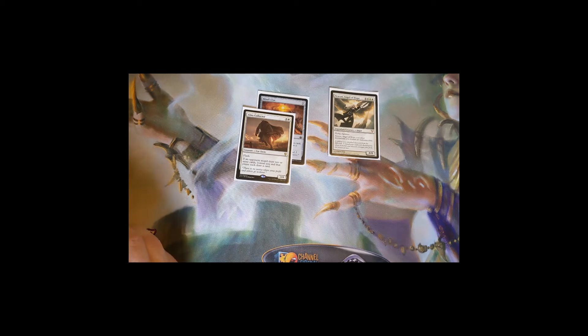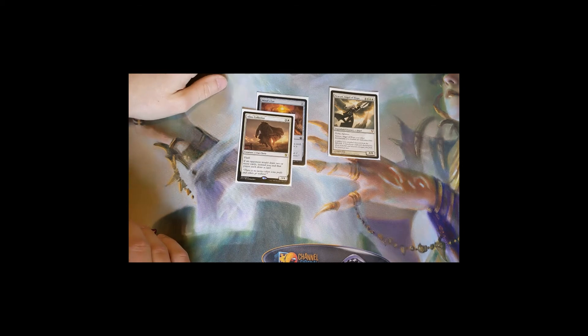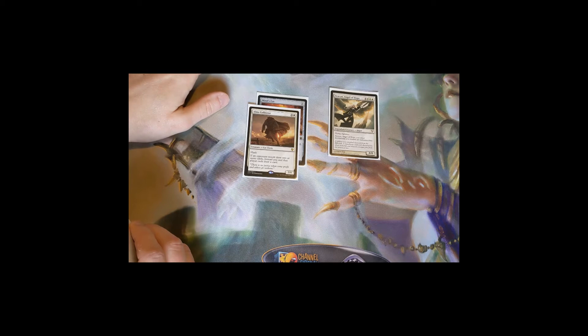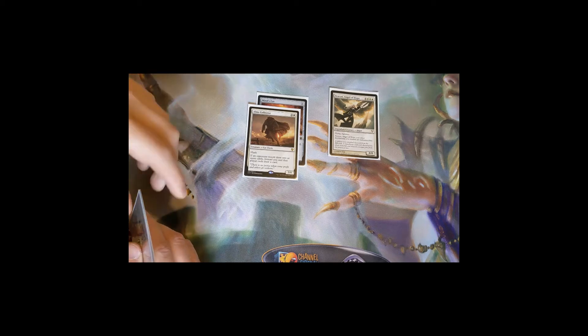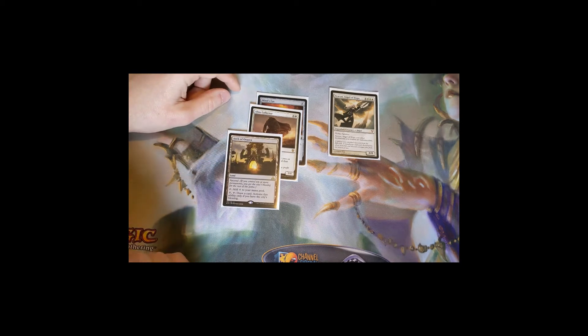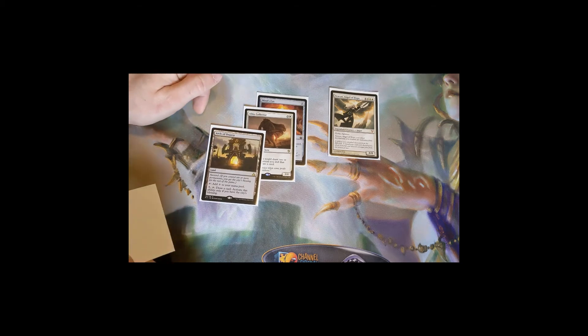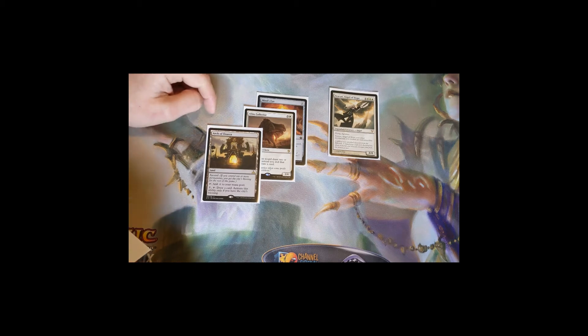Alms Collector stops big card-draw spells like Blue Sun's Zenith or Mulldrifter — they don't get their huge draw, you both just draw one card. It controls opponents from drawing too many cards, gives you more cards in hand, and leaves behind a body that will be indestructible with Avacyn. We're also playing Arch of Orazca — if you have the city's blessing from ten or more permanents, you can pay five and tap to draw a card.